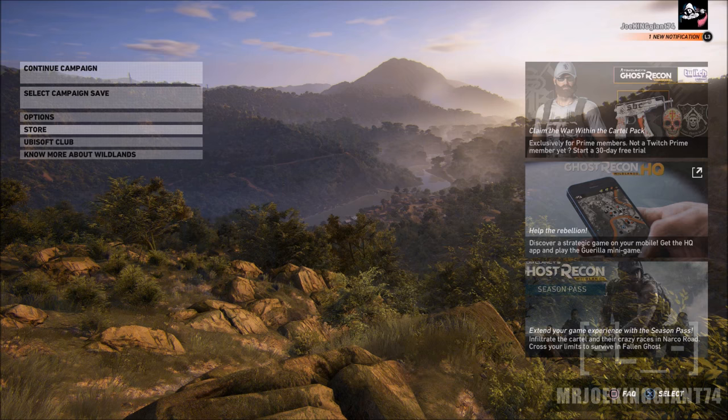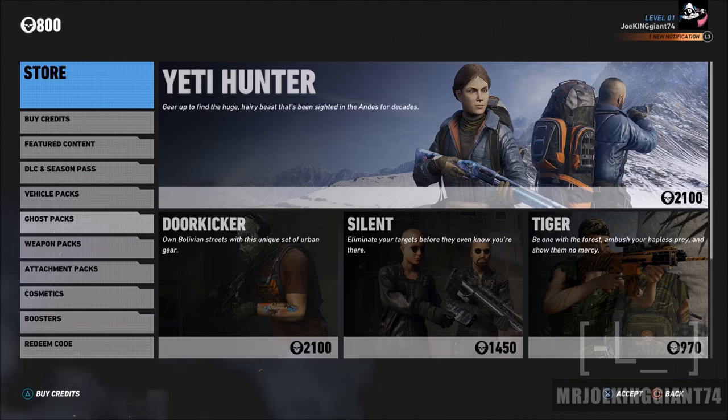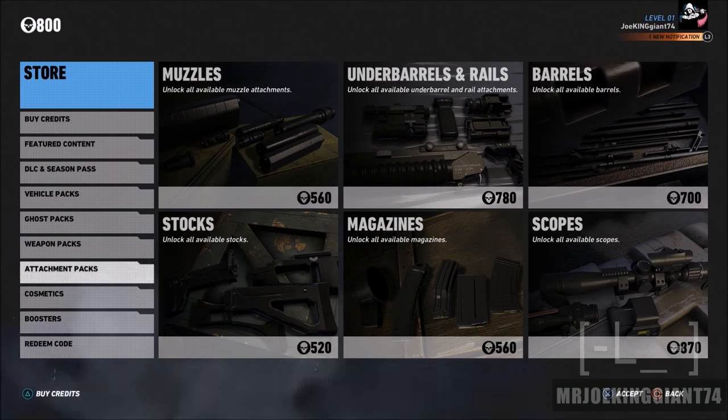Let's start off at the store, because a lot of people have seen this and think it's the season pass or that they're going to ask you to buy the DLC. It's actually not. You start off with 800 credits. I received 800 credits for free — as you can see in the top left corner, I have 800 credits — and you can buy whatever is here for less than 800 credits.